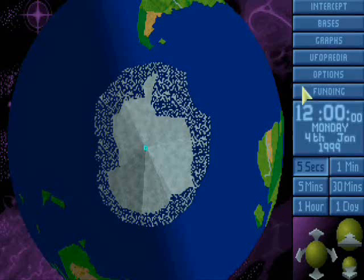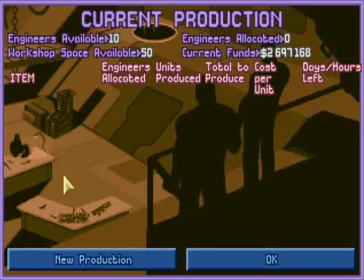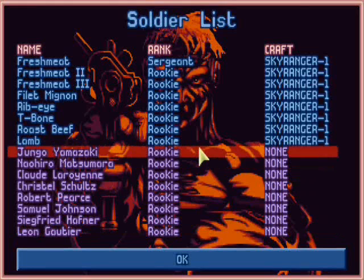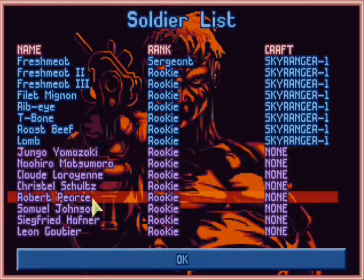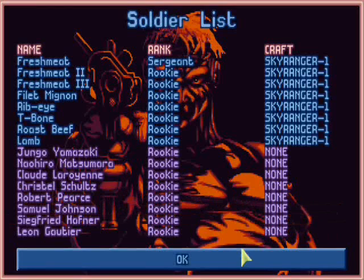So let's assign those scientists. Let's put all of our scientists — all of our research — into those laser weapons. As soon as we have something to produce, we can have our engineers make something. Who knows what they can make — you probably know already. But also we have rookies. We should name these rookies — I will take suggestions. Otherwise they might come from previous playthroughs. I have done a lot of let's plays, reviews, and other video games for your enjoyment, or at least my enjoyment.